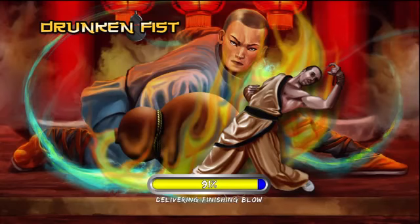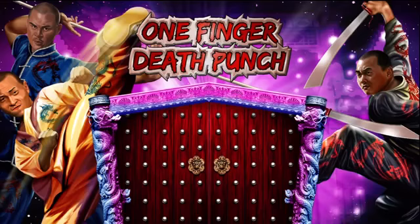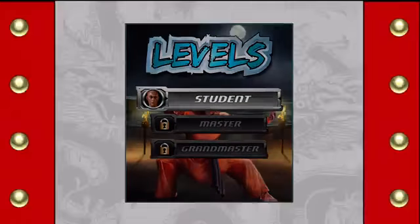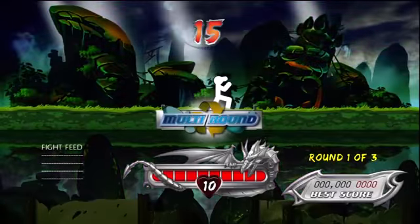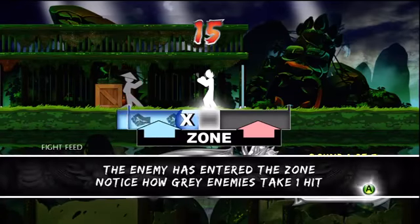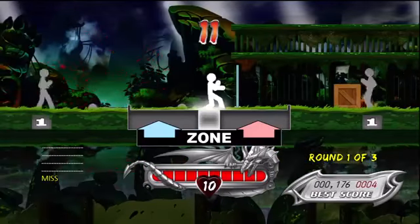Press X or B when enemies are in range. Do not button mash! You cannot move — the enemy has entered the zone. Press X and wait for enemies to approach you. Fight using only the X and B buttons.